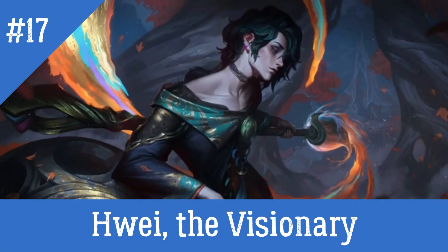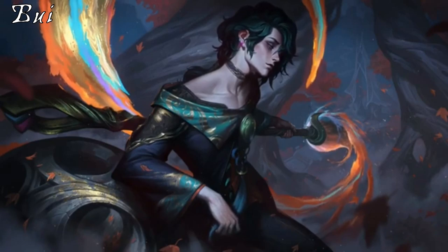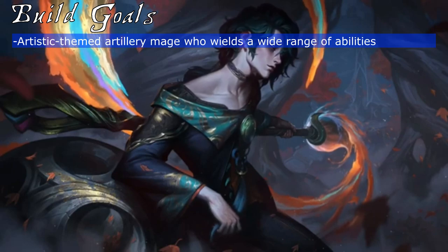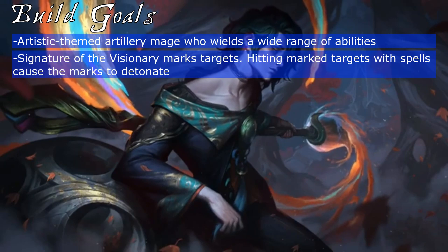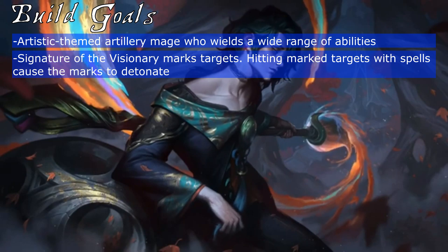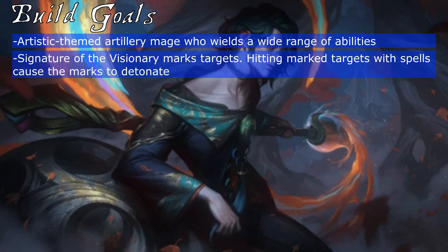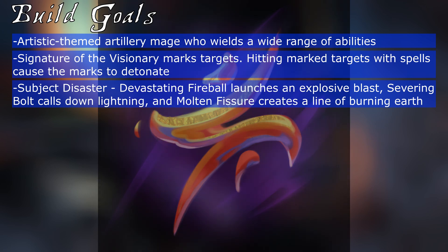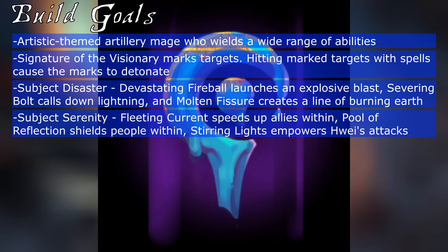Before we start making our masterpiece, let's easel in with some build goals. Liu Kai-hui is an artillery mage from League of Legends who uses art as a weapon. Each of his basic abilities has three options, leaving him with a total of 10 activated abilities. His passive is Signature of the Visionary, which marks enemies whenever he hits them with an ability. When he hits an already-marked enemy, the mark detonates, dealing damage around them.